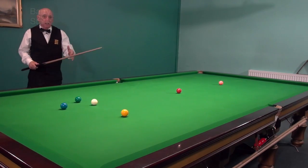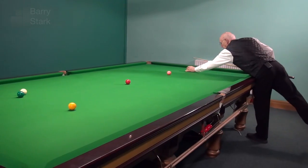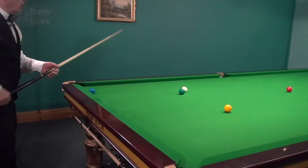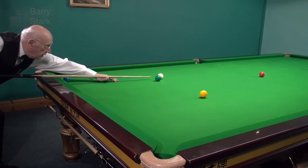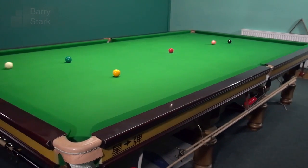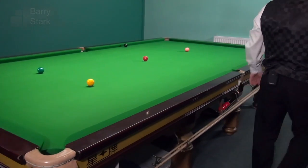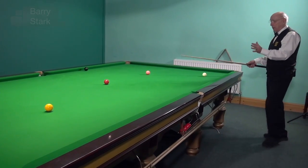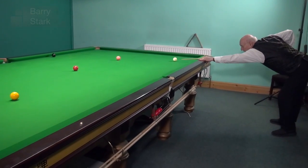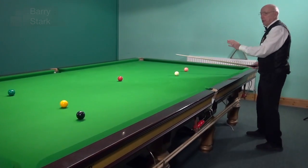But I've potted the black. So although I've got the cannon, I've scrubbed. The black comes back up onto the spot and it's the next player's turn. Again, he must try to score off the black. Still no cannon. Now here, I'm snookered on the black but I still must try to hit it. So here, a little swerve shot. And now I've played a cannon on the pink — I've got two points.